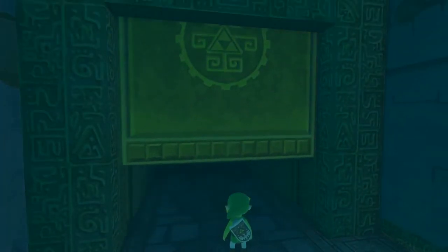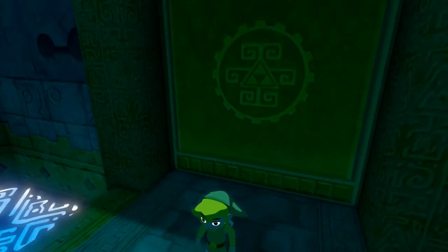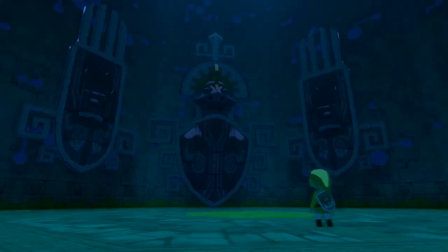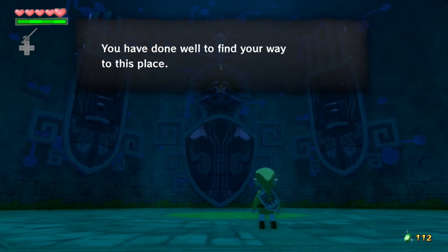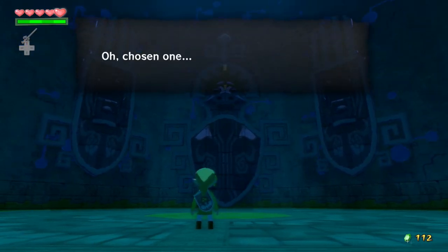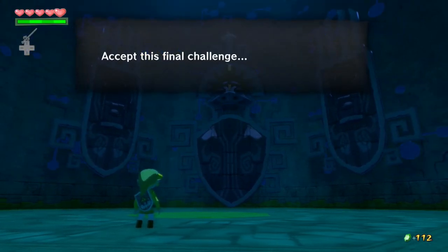I'll keep the grapple hook there just in case because we might actually have to use it — it's been a while since we've used it. That fan is going entirely for my Wii U if you hear that — the good thing is you can't hear the computer fan, the bad thing is there still is a fan. Then the voice says: 'You have done well to find your way to this place, oh chosen one. Accept this final challenge.'